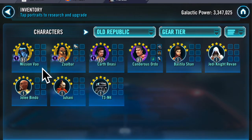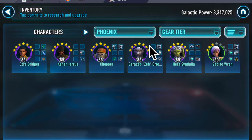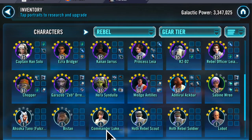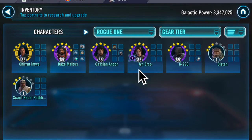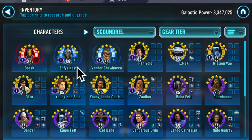We've got Mission and Zaalbar, Carth and Canderous, but there's not really a 5th for this squad. Phoenix are geared up just enough to get Thrawn. Rebels — CLS is level 1 gear 1. Resistance: Jedi Training Rey is level 1 gear 1. There is a Rogue One squad. He has Relic Nest, and Vandor is reliced. So he's got Chirrut, Han Solo — a Young Solo team.